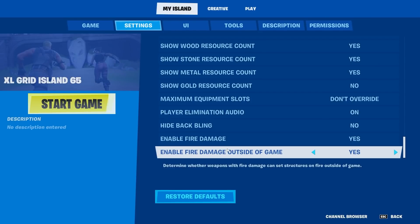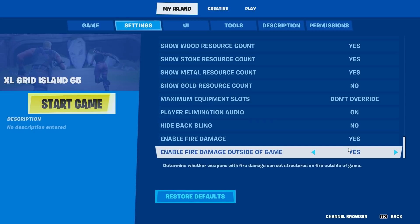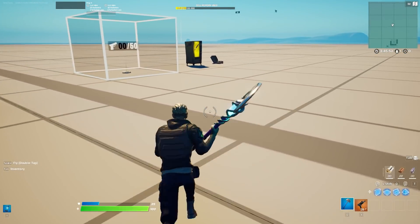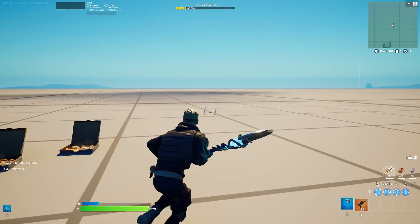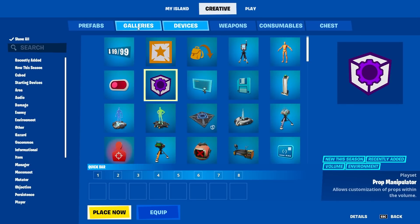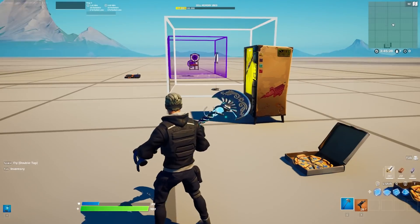As some of you remember from my last video, I talked about how the fire damage in Fortnite Creative is nonsense. There's now another setting which seems nonsense again — 'enable fire damage outside of the game.' I tried it out and there is still no fire damage in the game, so I'm a little confused on that setting. The Dragon Breath shotgun, which is the only shotgun right now that can do fire damage, doesn't do damage, and the explosive tanks cannot do damage either. Maybe some of you guys can explain what is going on.